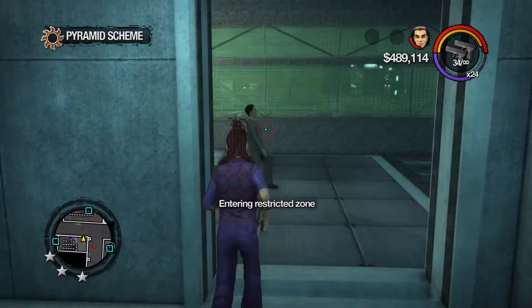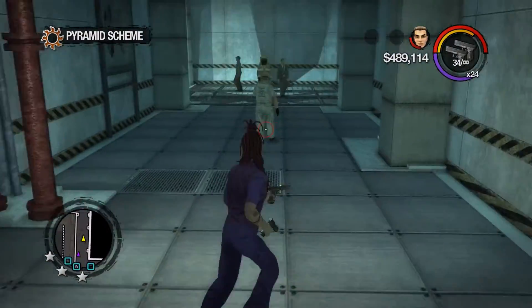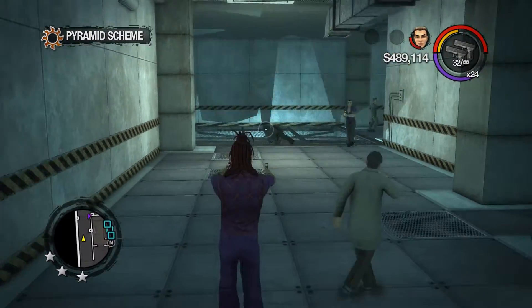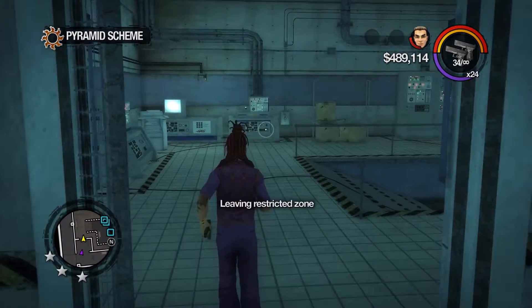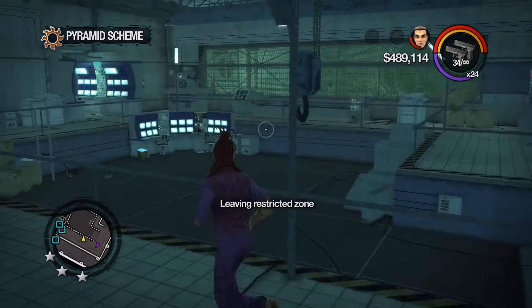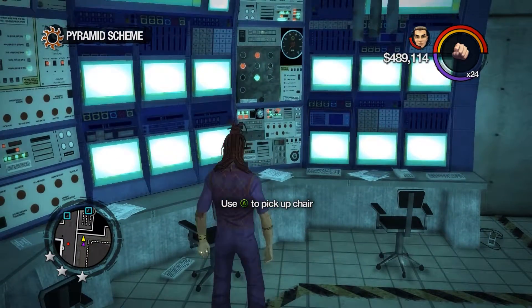Maybe this is a trap. Where are we going? Not that way — this way. Hello. Try not to shoot anyone we don't have to. I prefer to take control of things rather than just wiping them out. We're going to need staff. Good. Let's place the next explosive.